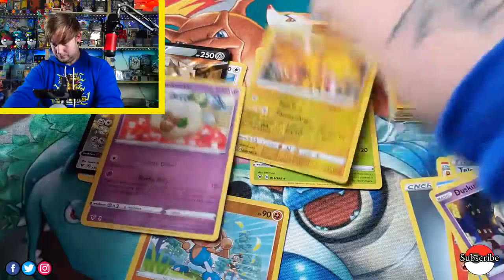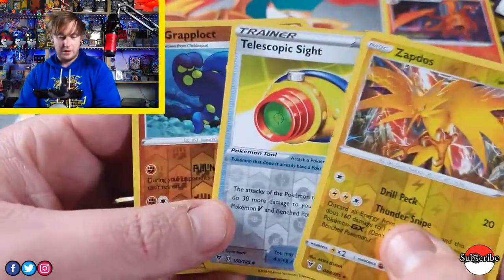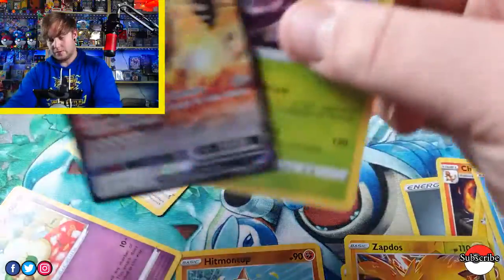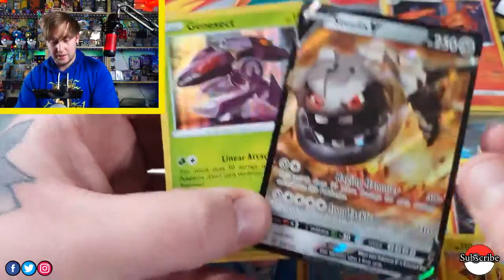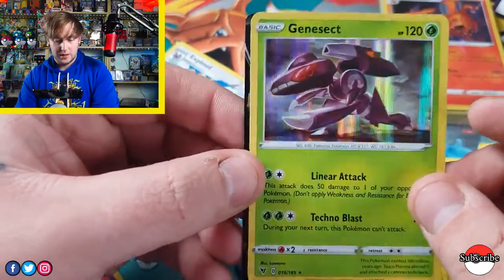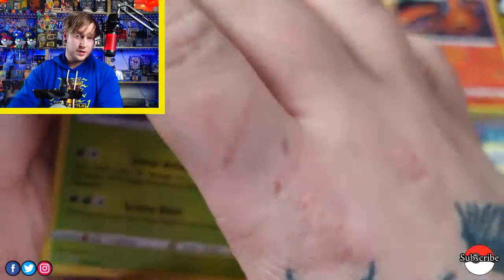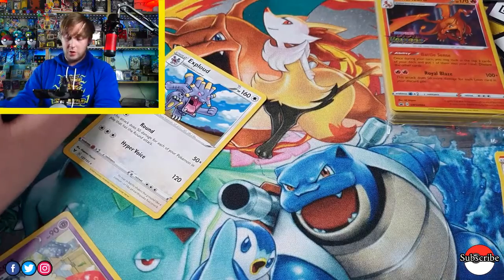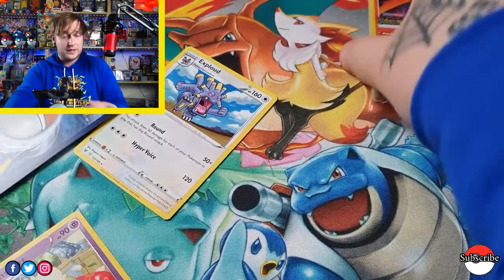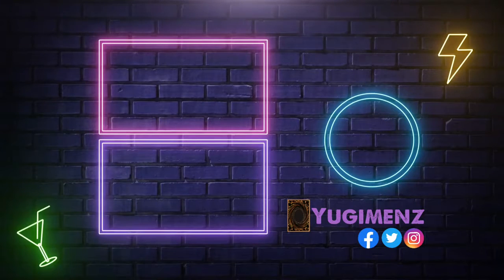Not a bad opening at all. Here are our noteworthy Revfoils, and of course there's the Steelix V which looks amazing, and a nice holo Genesect — that is beautiful. Thanks for watching us open these packs. If you want to see more content from us, consider subscribing. We are always opening new product, be it Yu-Gi-Oh! or Pokémon. And of course at the end I'll show off this beautiful Vivid Voltage Charizard. Thanks for watching everyone, I'll see you in the next one.